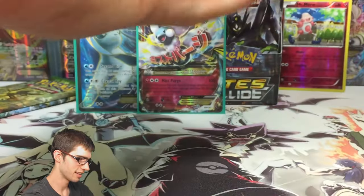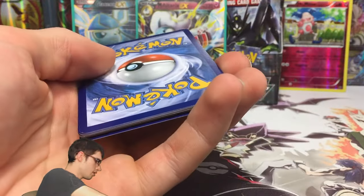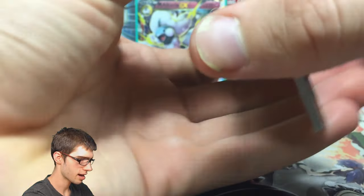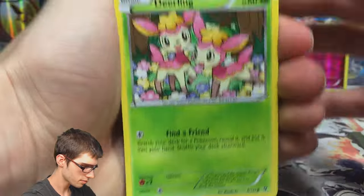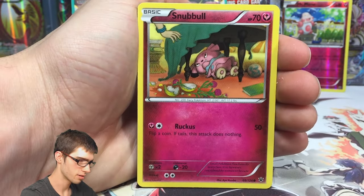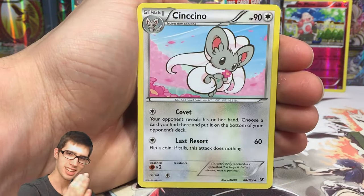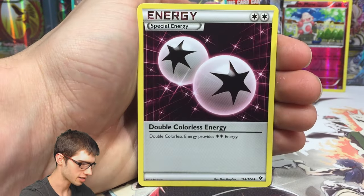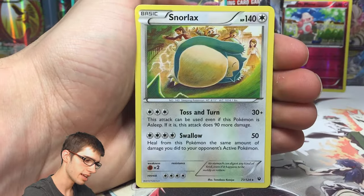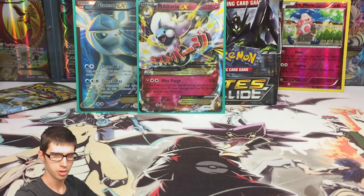Throwing it in a sleeve - straight power, we are pulling straight power! There's a code for you guys. Pack six gives us a Deerling, Minccino, Bronzong, Snubbull - I notice I sometimes say the evolution name instead of the base form. We also got an Old Amber Aerodactyl and a Snorlax regular rare, nothing too crazy.